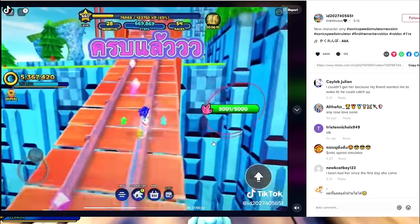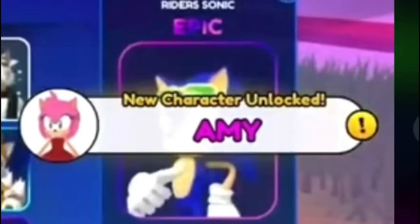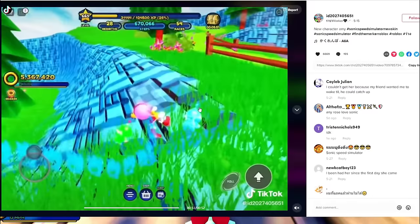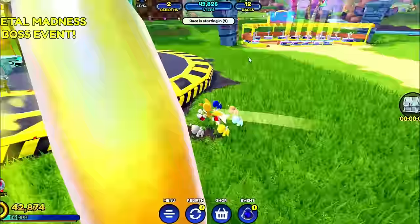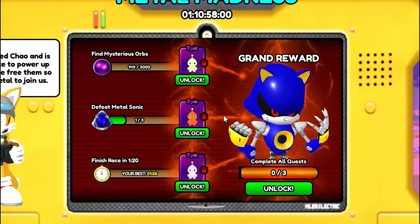I haven't seen this area of Sonic Speed Simulator though. Where is this area? New character unlocked - Amy. Did they actually get the character? Amy Rose right there. But this one didn't need any code - we do have to collect 5,000 crystals for this to work. Right now there are no crystal events, and the summer event and the Amy Rose event we just saw is replaced with a metal madness boss event.